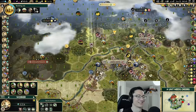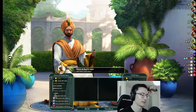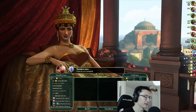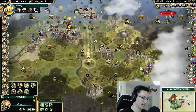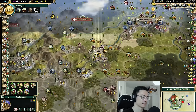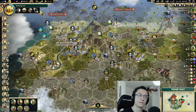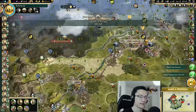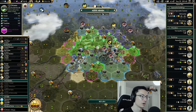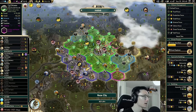We always want to save at least one Great Writer because it lets us time our Rationalism finisher — finishing Rationalism gives a free technology. A sneaky end-game tip: if you finish Rationalism so that you can take a one-turn tech like Nanotechnology, you save a ton of turns. That's a small but important reason to save your Great Writer on top of your Great Scientists. More Civil Service farms on both sides of the river. We're unhappy again — that was going to happen.